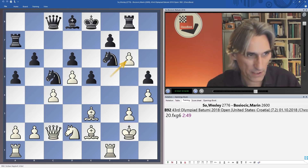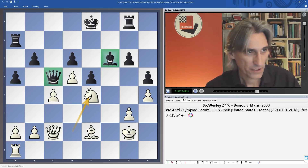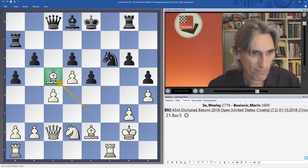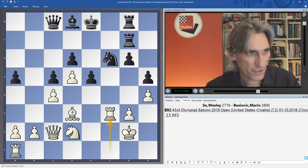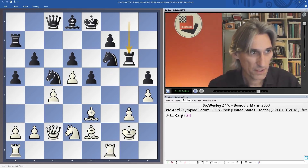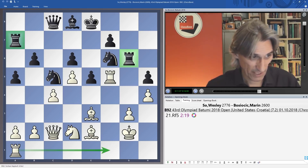Rook g8 played and Wesley exchanged. If pawn takes then bishop takes, and we'd like to play queen takes but then rook takes followed by knight e4, attacking two pieces. Coming back, after bishop takes knight, if pawn takes then bishop d3 with pressure, and then rook g3 with the idea of winning on f5 — a very unpleasant position for black. Rook takes g6 at least connects the rooks, but it's just miserable — the rooks are split while white's pieces are beautifully coordinated.